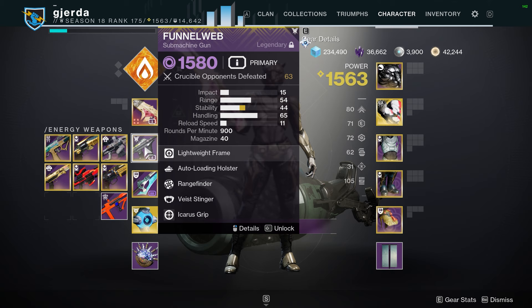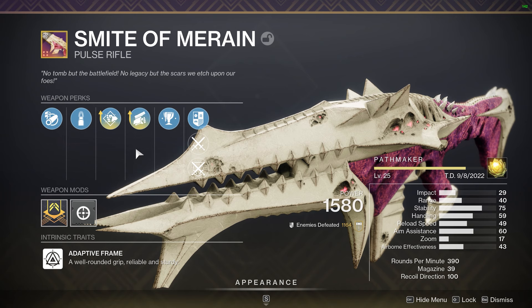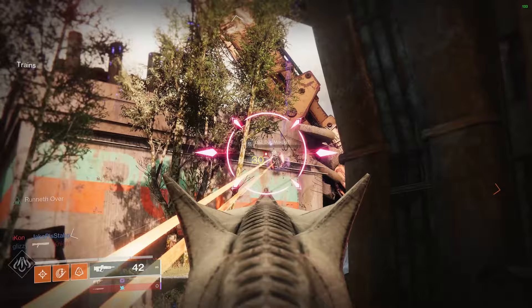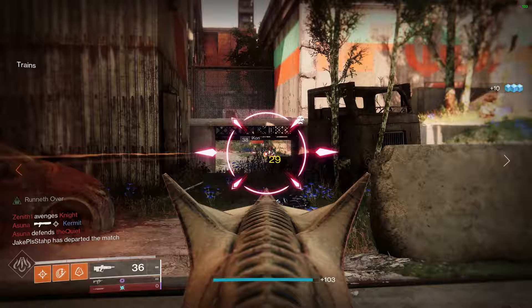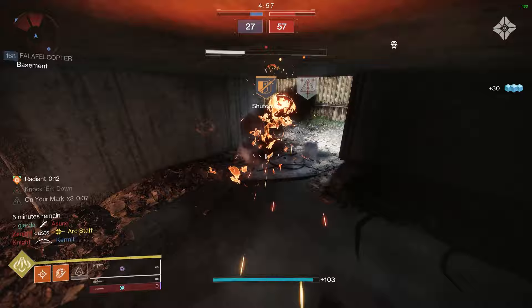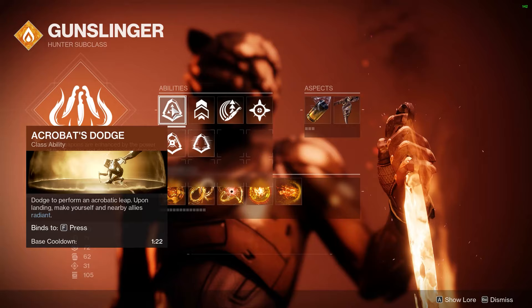With Rangefinder and a decent range SMG, you can still be out of the zone of trouble and get some stuff to happen, which is kind of nice. I still think Pugilist and Swashbuckler are the way to go, particularly these enhanced versions — they just give you so much more. I've also swapped out two Steady Rounds and a stability masterwork, because it seems a lot more worth it to have more stability than range, and I haven't noticed any range loss really. I think I maybe lost like a meter or two by losing Accurized and the range masterwork. Arrowhead is still the way to go. I'm also using Eager Edge just for enhanced mobility, because obviously I'm using Acrobat's Dodge, which means I don't need to use the threat detector thing on a heavy weapon.